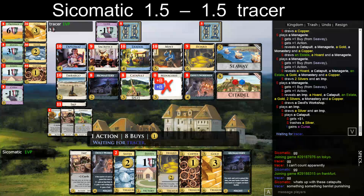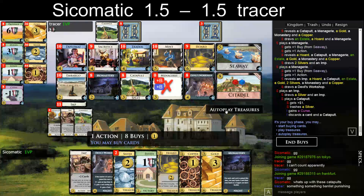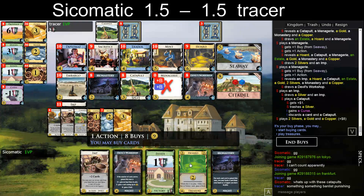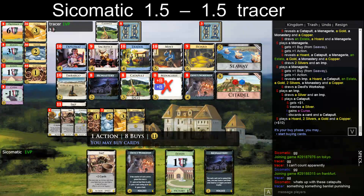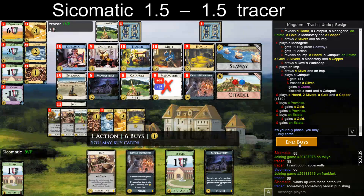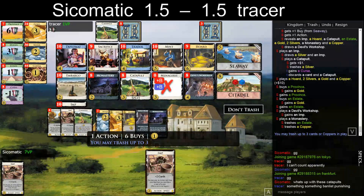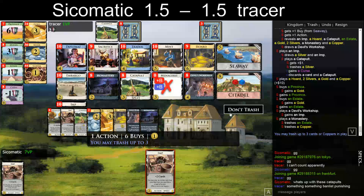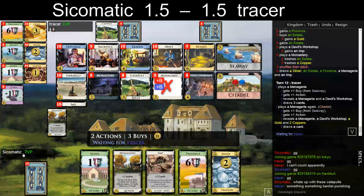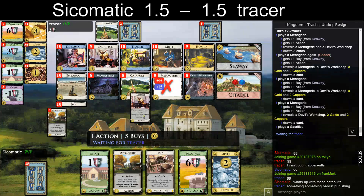Maybe the Hoard was not the best idea, but I think it's actually fine. This will be Province and Estate I think. Let's get Imp, trash, trash. I could trash that Imp, but no — okay, so I have three Imps, three Golds, which is a bit much.